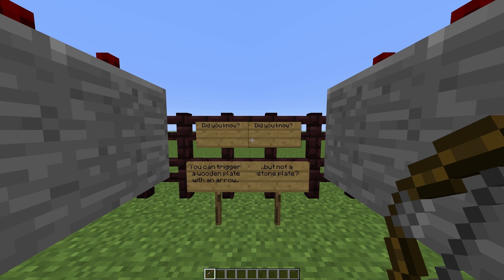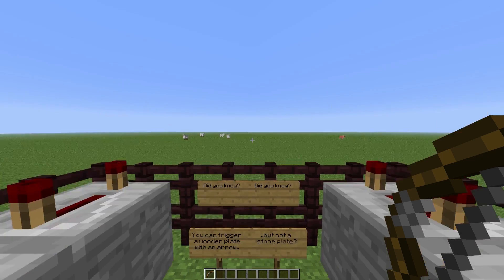Hello and welcome back to Minecraft. Did you know that you can trigger a wooden pressure plate with an arrow, but not a stone pressure plate? Let's try it out.